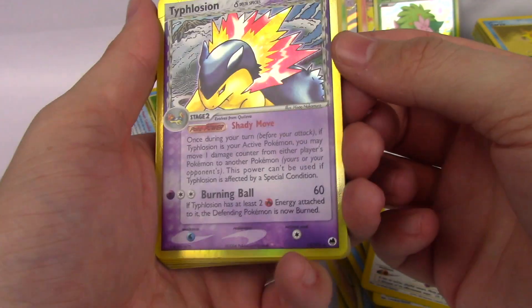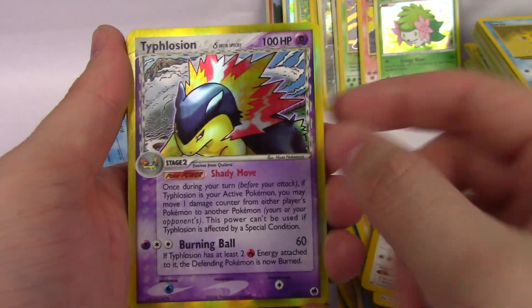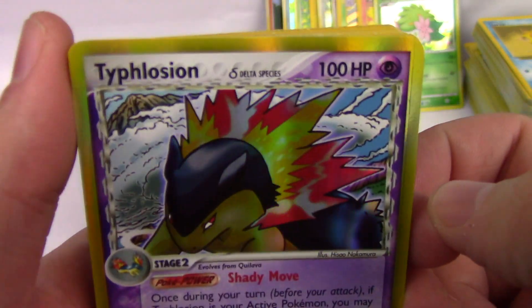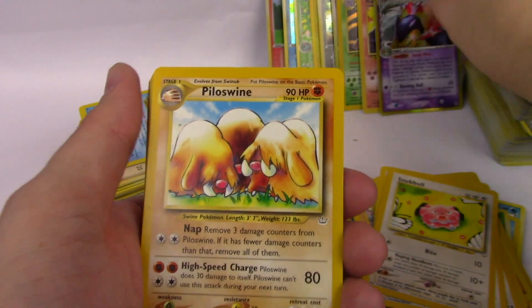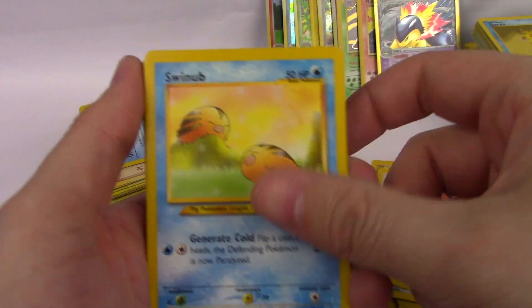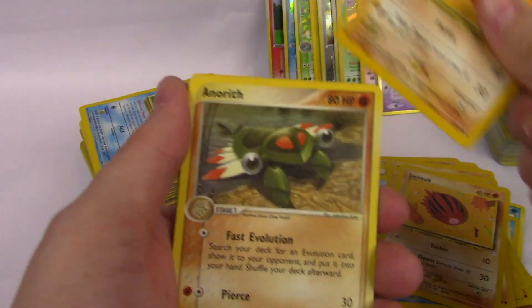A Typhlosion holographic from EX Dragon Frontiers — oh, that's so cool. Delta Species Typhlosion! Piloswine, Snubull, Swinub — quite a few Swinub. Anerith.